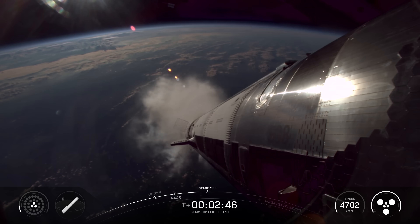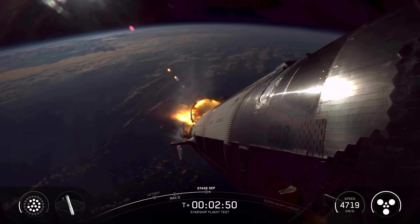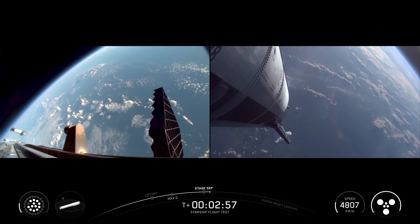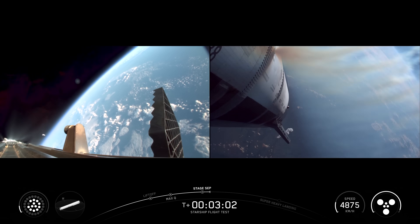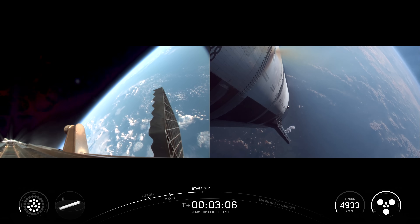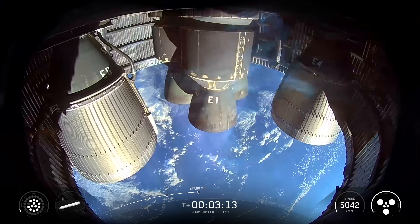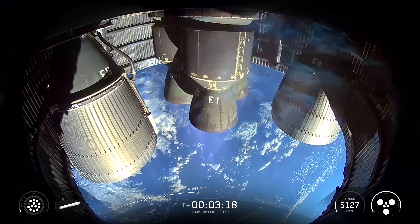Ship ignition. Stage separation. Boostback burn startup. Successful hot staging maneuver. We've got 12 to 13 engines lit back up on the booster, so it's doing its boostback burn. And excitingly, we've got six out of six Raptors lit on ship. It's now going to continue to make its ascent into outer space.